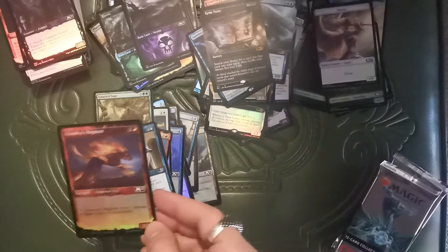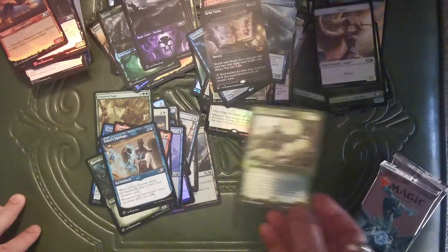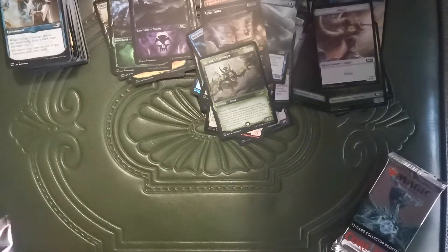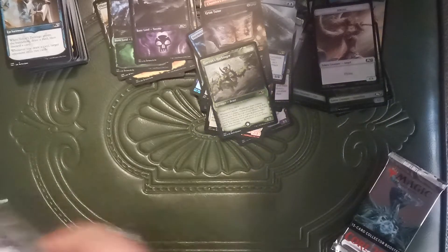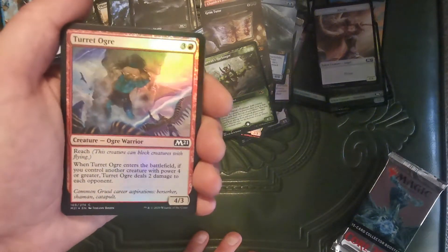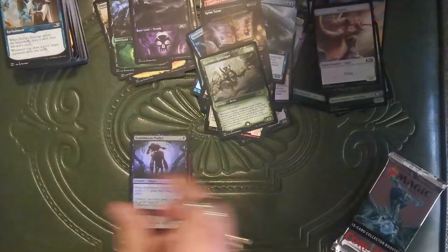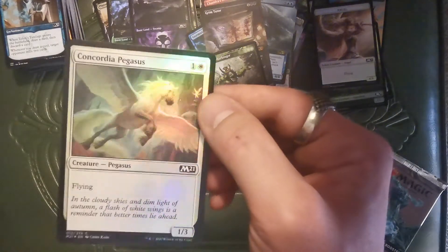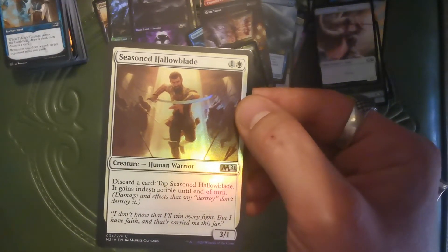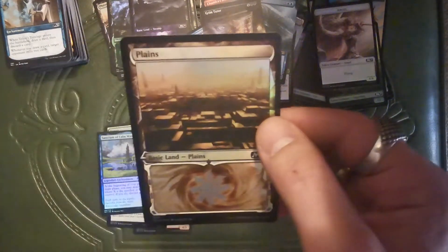Foil Chandra's Magmut — I might even have a playset of these by now. Foil showcase art Garruk's Harbinger. I almost said Harbinger again — I'm working on it, I'm trying to be a better person. Turret Ogre — my bad. Deathbloom Thallid — just kidding, it's Thallid. Forest. Concordia Pegasus. Seas End. Hollow Blade. Sanctum of Calm Waters. Fancy Plains.